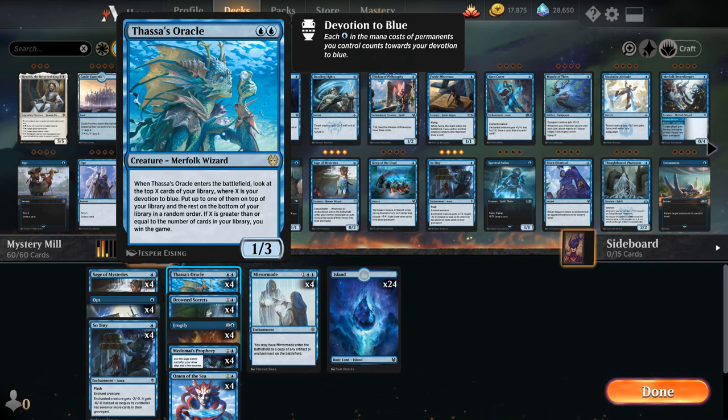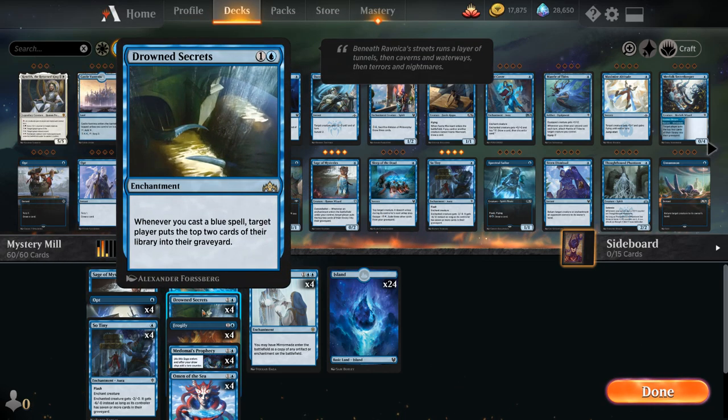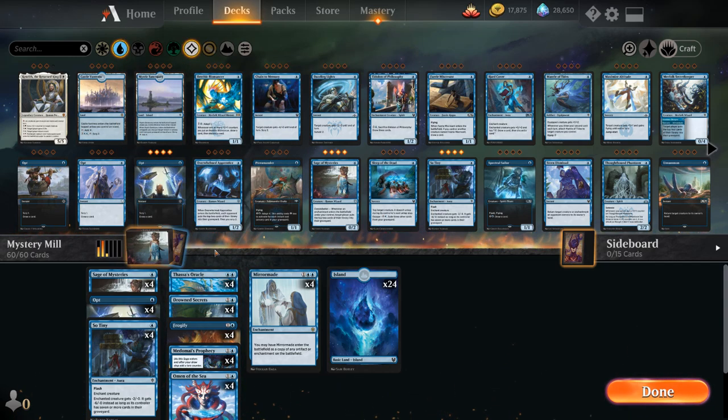Sometimes if we don't have the Oracle in our opening hand, or if we're facing a deck with a lot of hand disruption and counterspells, it won't be reliable to win with Thassa's Oracle — so it's going to be better to mill the opponent instead. That's the beauty of this deck: all the mill effects from Sage of Mysteries to Drowned Secrets allow us to target both players. This makes the deck pretty interesting to play, as every game plays out differently based on your opening hand and the decks you're facing.